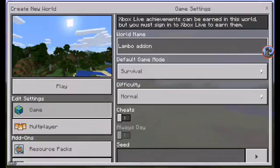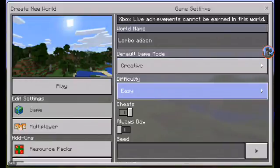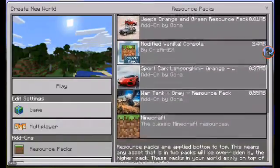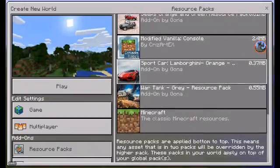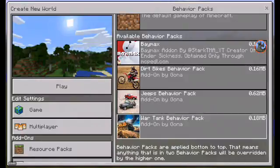This is the Lamborghini add-on for Minecraft Pocket Edition — basically the Aventador. Some of you guys may know the Lambo Aventador. It comes with a resource pack and a behavior pack, and it's also made by Ghana, who also made war tanks, jeeps, and dirt bikes — all vehicles.